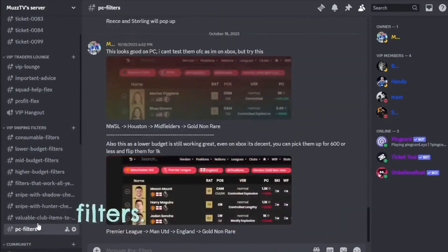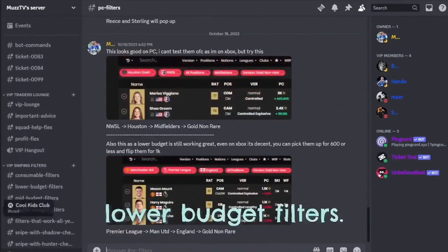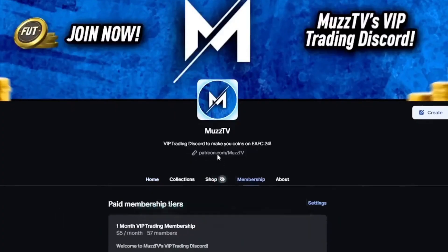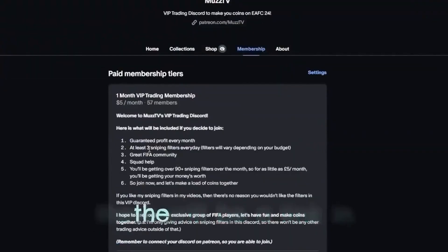And it's going to be just under $5. You will get high-budget filters, mid-budget filters, lower-budget filters. So depending on your budget, we should have every avenue sorted. But if you want to join, there will be a link in the description.